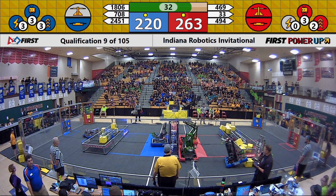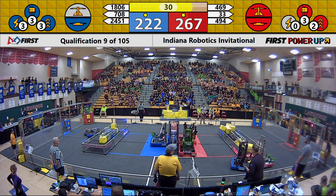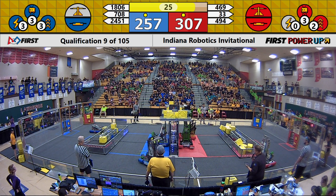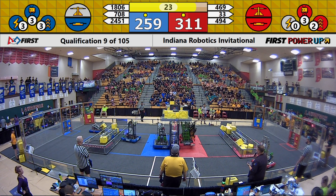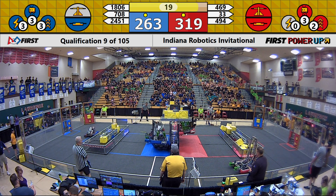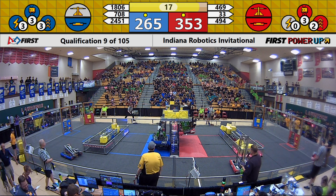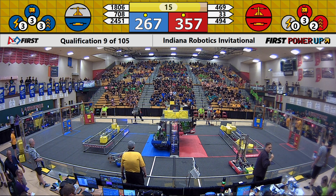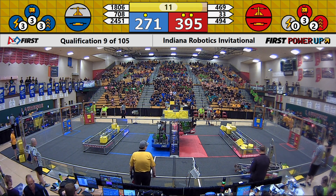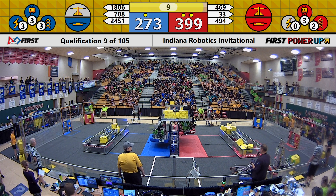Closely contested as we enter the endgame. 494 and 33 lining up for the double climb. Here comes Honage — they've got that hook going up. 18-06 SWAT going to join them. Two up in the air for the Red Alliance. Here we go. Can we get two up for Blue? 2-66 to 3-57. Can Blue Alliance come back with 10 seconds remaining? 7-0-8 going to play some defense on 469.